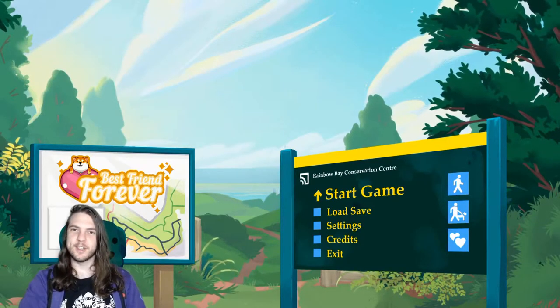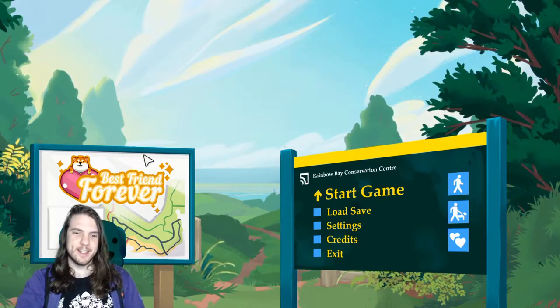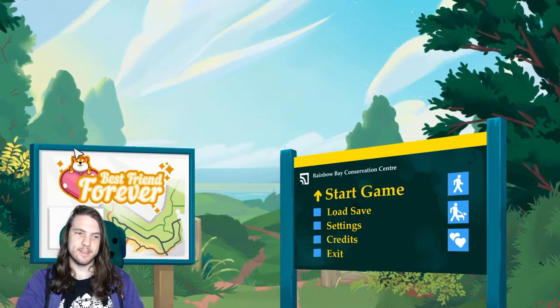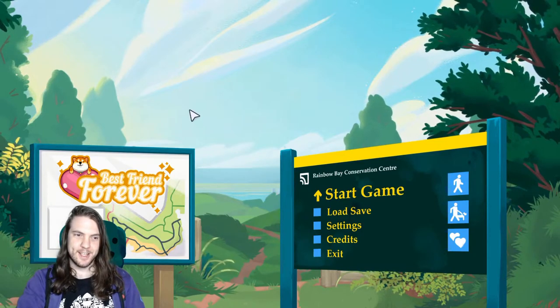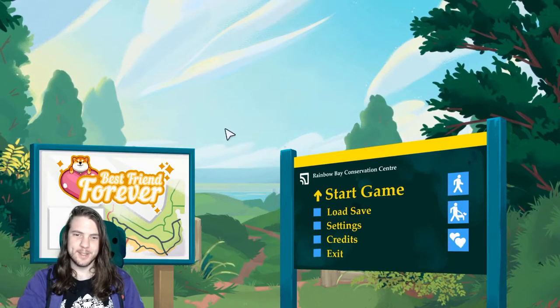Hi and welcome to a little bit of a different video. Today we're going to be taking a look at Best Friend Forever. It's a dating sim of sorts, but with one main difference: you also adopt a dog and you need to befriend it too. It's a game about dog lovers and people who love dog lovers, or something like that.